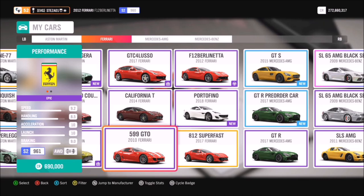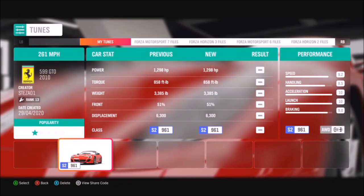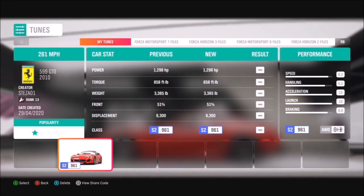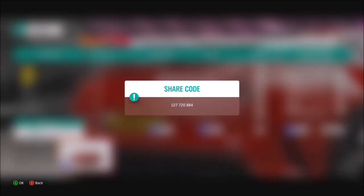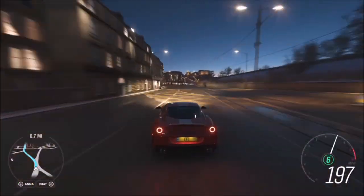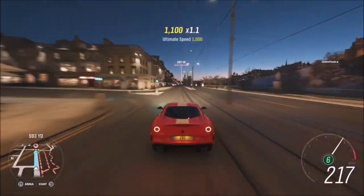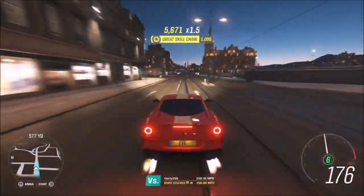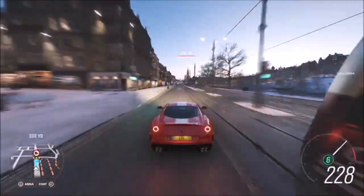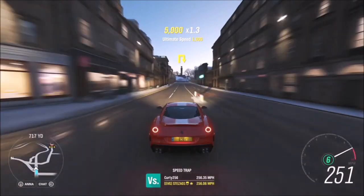If you don't have the F12 Berlinetta, you can use the 599 GTO — quite a common car that many of you will have. I've created a tune for this one as well. It's not as fast as the F12 but it's close — the tune is called 261 MPH and the share code is 127720884. On my first run I only hit 231.5 mph but that's still over the three-star limit, so it gets the job done. It's a fairly difficult challenge given the class of cars, but there are definitely cars that can do it.